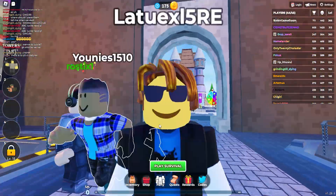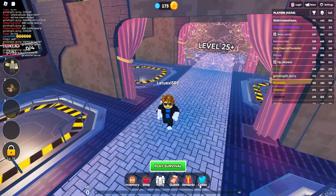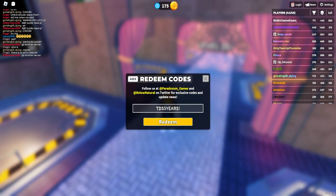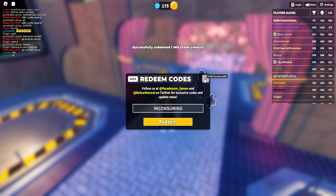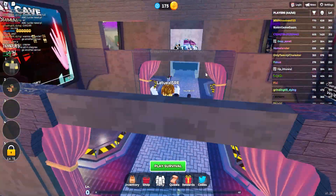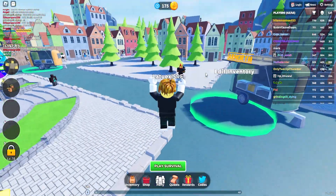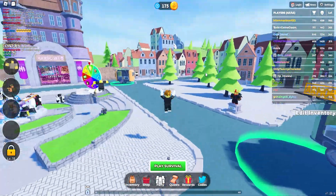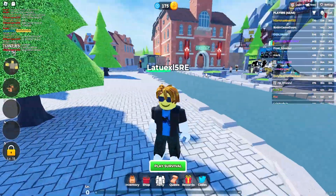Let's continue with another code. The next code is going to be 'I am consuming.' Successfully redeeming — all right, we're done! Sweet dance! So we did another code and as you can see that code worked as well. There are even more codes so make sure to keep watching.